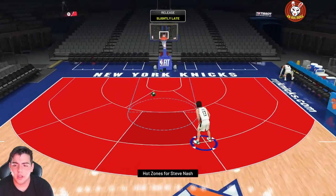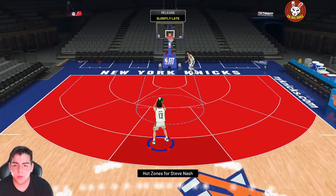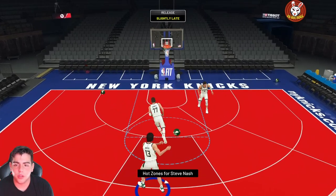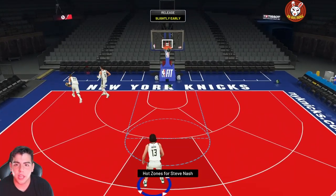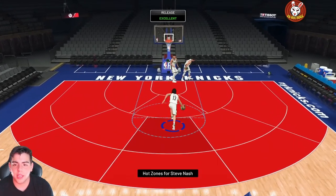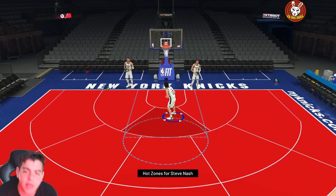His jump shot is weird — I'm not sure how it'll look in gameplay. Looking for one more green and then a dunk, but can't get a green. These slightly late timings are really off. There it is — we're gonna drive and get a little dunk animation with that 80 dunk rating. Now let's get into some gameplay.